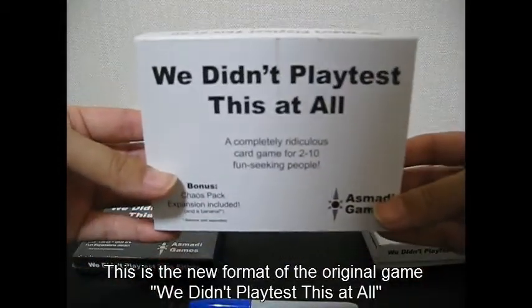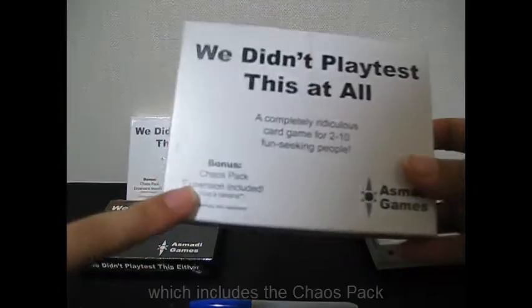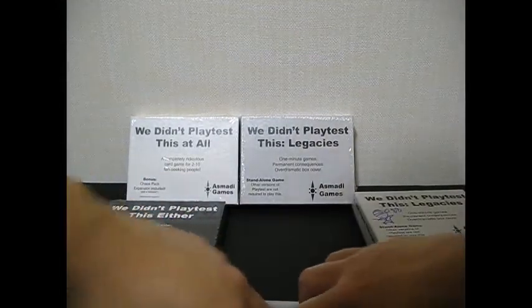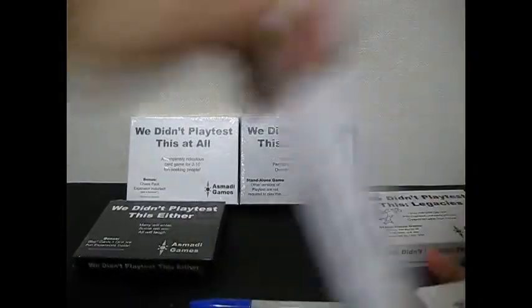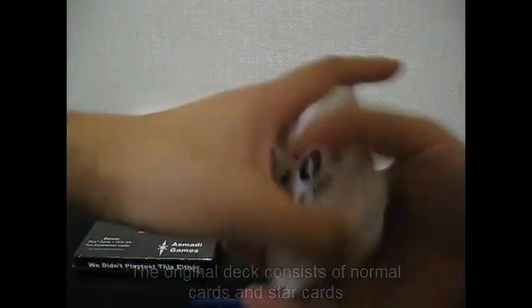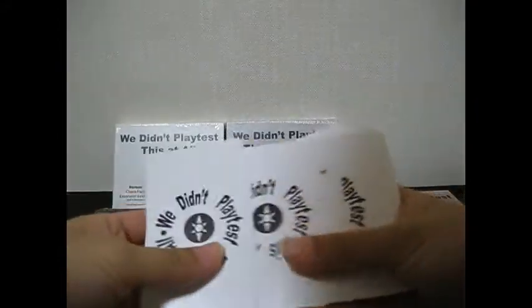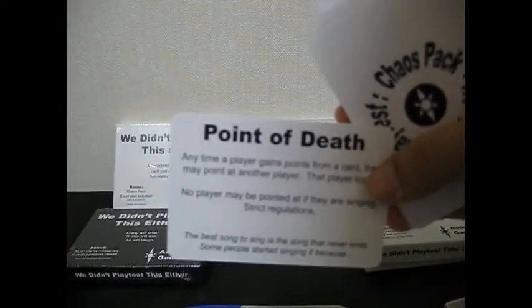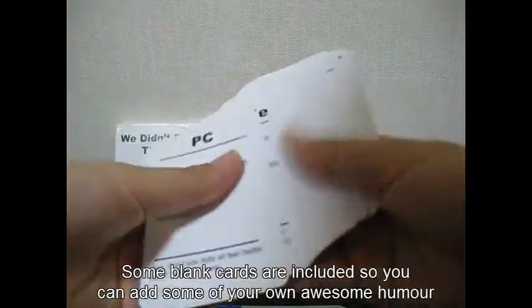So this is what the original box looks like. This is the new version of the original box and it includes the chaos pack. In the original box you will have the base cards and there will be star cards in here as well, and also you will get chaos cards. Some chaos cards which look like this, and also some blanks for you to fill out yourself.